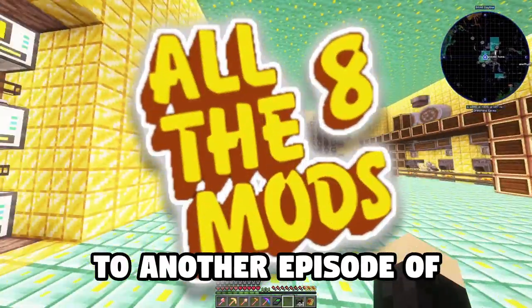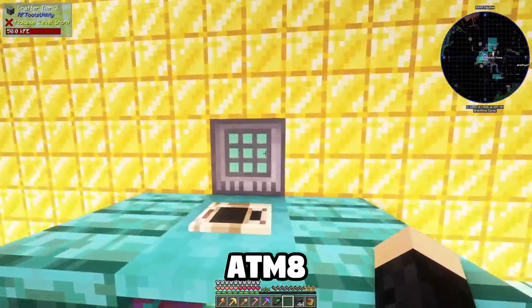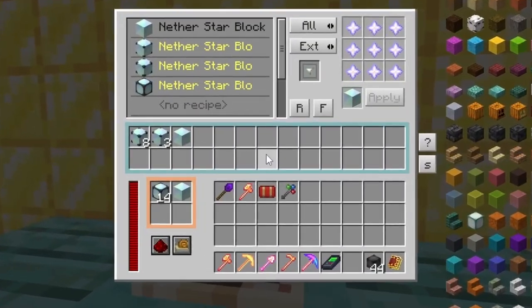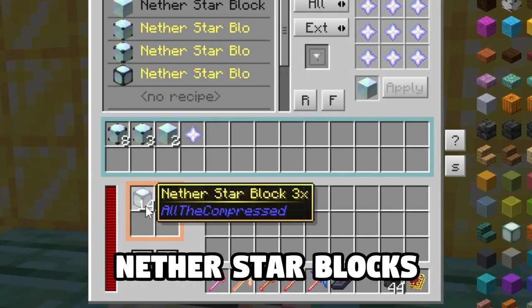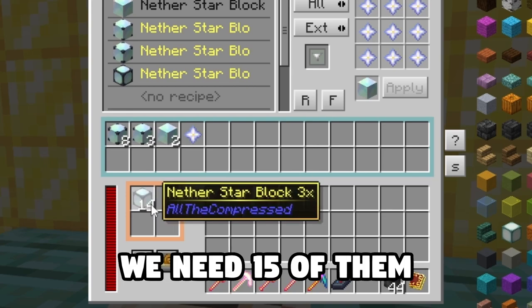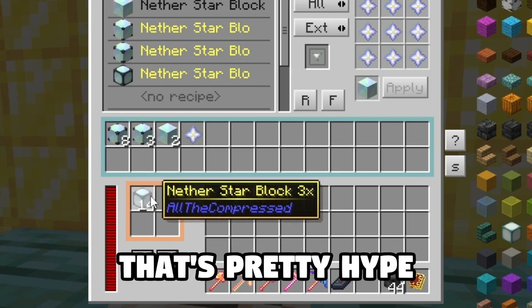Welcome to another episode of ATM8, All the Mods 8. We're checking our 3x compressed nether star blocks. We need 15 of them and we have 14. That's pretty hype.